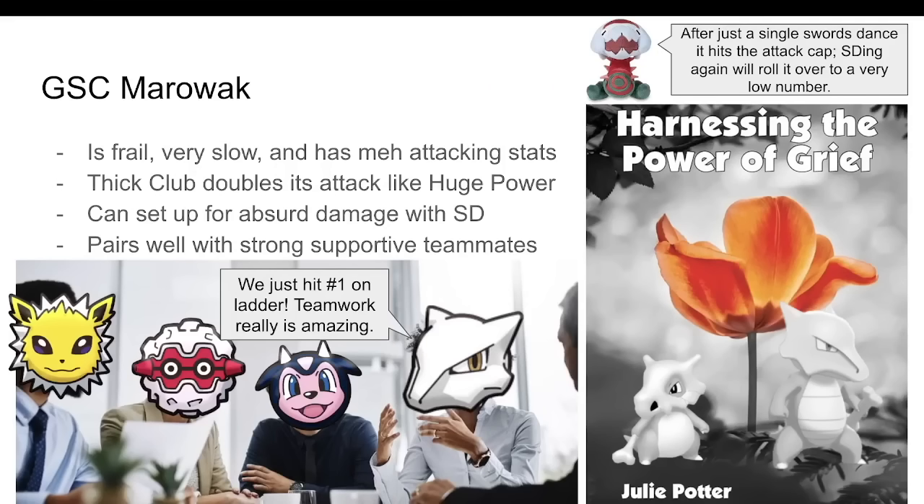It's time for my weekly foray into decent GSC Pokemon. Today's entry is Marowak, who saw its only solid OU viability in Gen 2 as an absurd wallbreaker. Its stats are pretty bad, but that's not what matters. What we care about is the Thick Club. When held by Marowak, it doubles its attack, naturally putting it over 500.